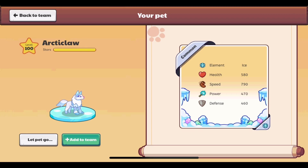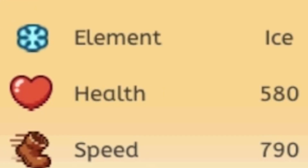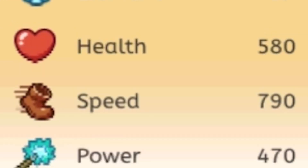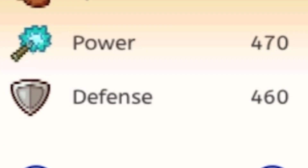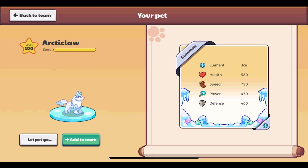Here are its stats, maxed out because it is at level 100. It is an ice type with 580 health, 790 speed, 470 power, and 460 defense. The stat that confuses most people is speed. Speed is believed to determine the order of turns in a battle — the higher the speed, the faster you get your turn. Prodigy has not officially confirmed this, but it makes the most sense.